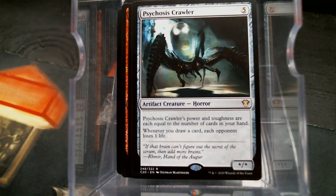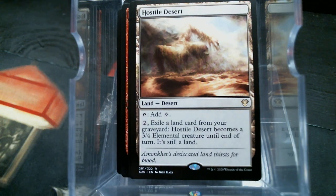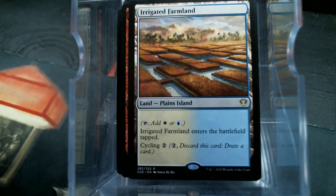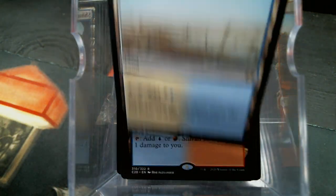Psychosis Crawler — y'all know that's one of my favorites, especially in a dedicated card drawing deck like this. Exotic Orchard — always happy to see. Hostile Desert — probably in there for the cycling deserts. Irrigated Farmland, Prairie Stream, Shivan Reef, Skycloud Expanse.